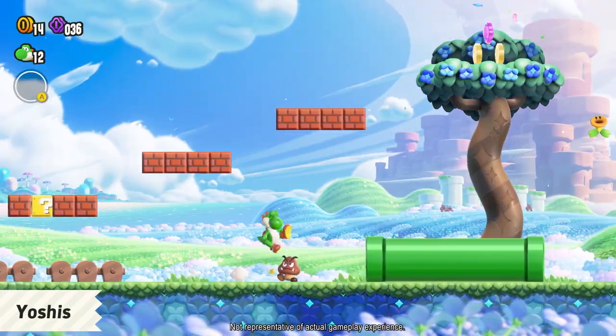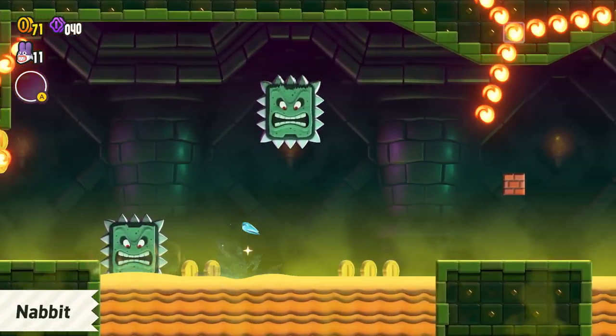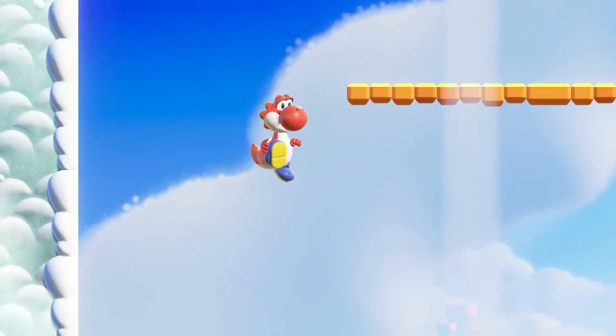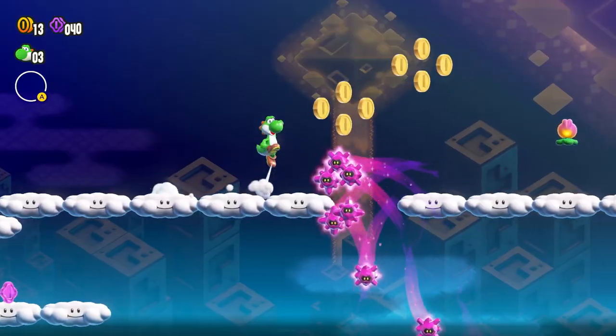For a more easy-going experience, playing as the Yoshis or Nabbit means you won't take damage. Additionally, the Yoshis can flutter jump, eat objects, and spit them back at enemies.